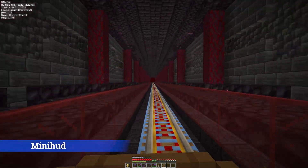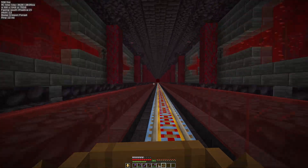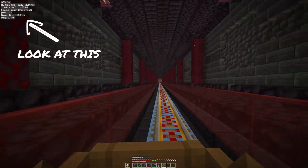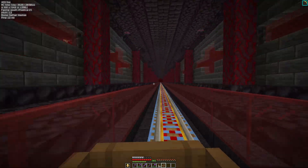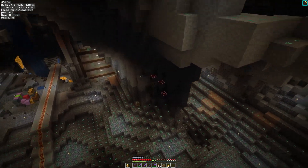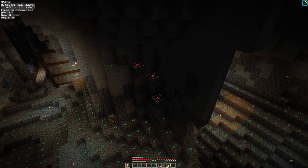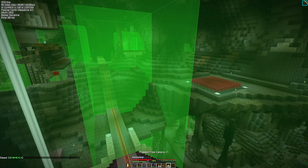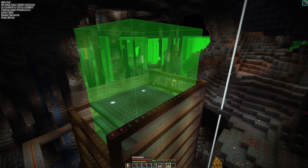Mini HUD is next up — I get asked about this mod a lot in my videos. Let's have a quick look at three features I use. First up is that nice clean F3-style menu in the top left-hand corner of my screen; you can customise it to display pretty much whatever info you want. Next up is the light level overlay, which is handy for finding out where mobs are spawning in your cave. I also use the slime chunk overlay, which is incredibly handy for finding slime chunks. I've done some tutorials on Mini HUD so don't forget to check those out.